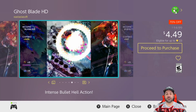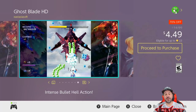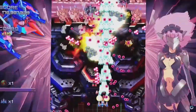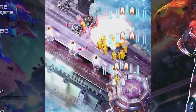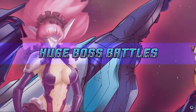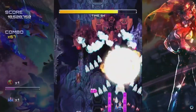Next, Ghost Blade HD is back to 70% off at $4.49. I say pretty much every time this game goes on sale it's an amazing pickup. At its full price of $15 there are probably better options on the eShop, but sub-$5 for its amazing visuals and awesome bullet hell action, Ghost Blade HD becomes an excellent pickup for any shoot-em-up fan.